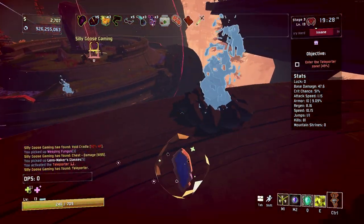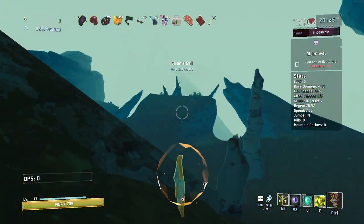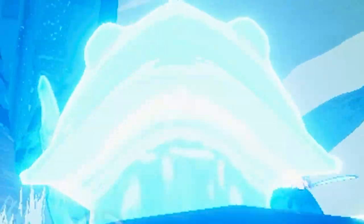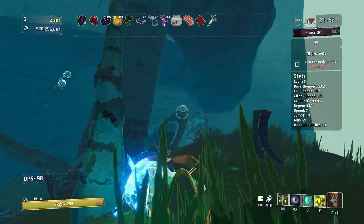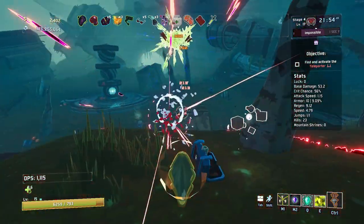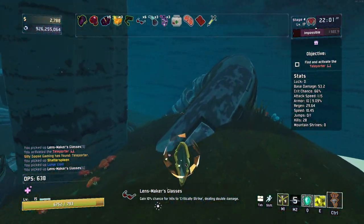Another gold item — that's actually really good for us. With this, we're going to grab the Shatterspleen because more damage. How wonderful — Siren's Call. There's actually a lot of chests on this one, so we should be able to get 100% crit like it's nothing. We're already at 60, and there's a bunch of chests, we should be able to get it.